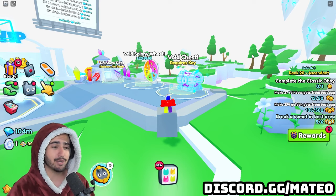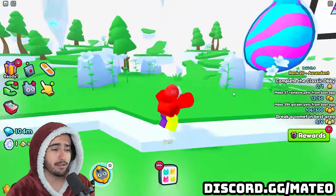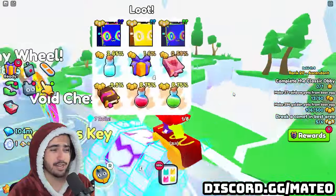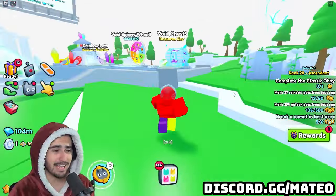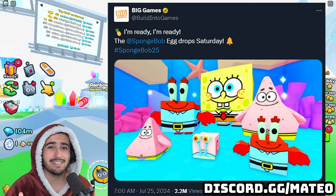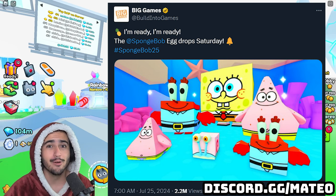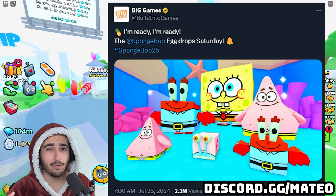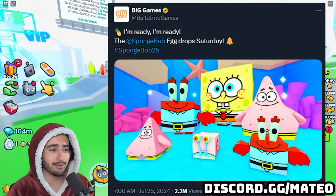I have a feeling this could potentially be one of the best-selling eggs we've seen in quite a bit. Spongebob is an extremely popular show and everybody pretty much knows it, and considering the last few exclusive eggs were pretty trash, I definitely think this egg could do a lot of sales. Even besides having the chance to get that Titanic Spongebob, you can also get the Huge Patrick as well as the Huge Mr. Krabs, which also look pretty funny. This leak alone already makes this pretty much a W update.